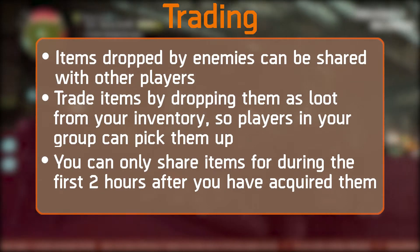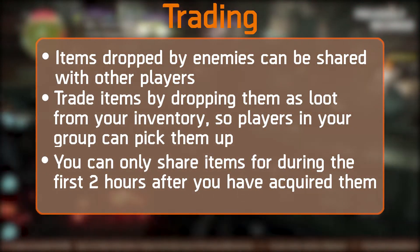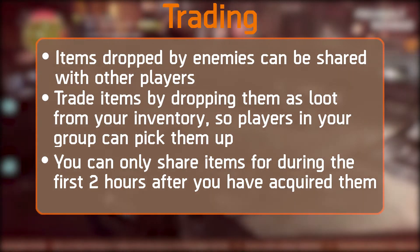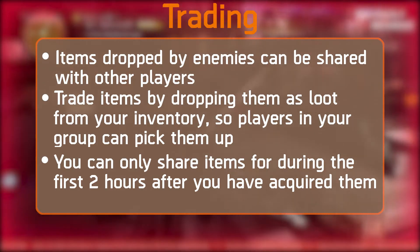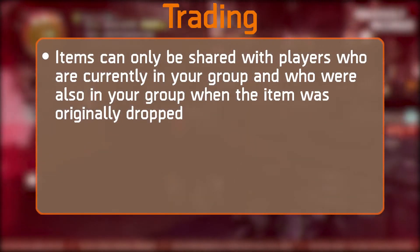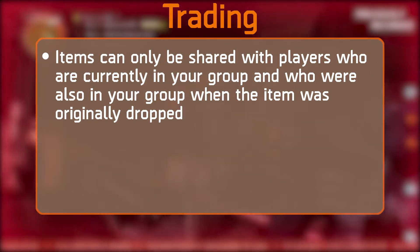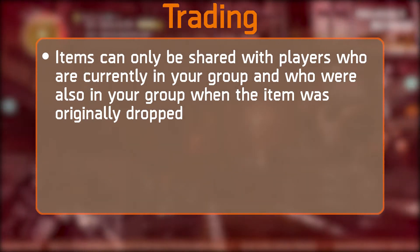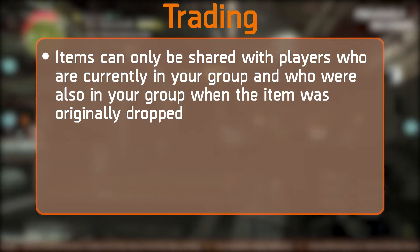Next, we have trading, but it will be very restrictive. Items dropped by enemies can be shared with other players by dropping them as loot from your inventory so group members can pick them up. You can only share items during the first two hours after acquiring them, and items can only be shared with players who were in your group when the item originally dropped. Trading is restrictive, but I'm still very happy they're adding it.